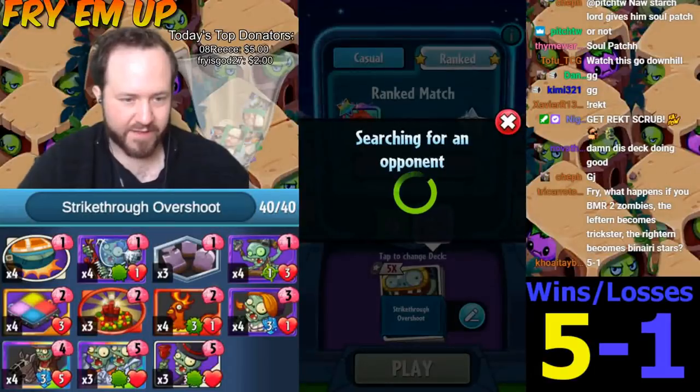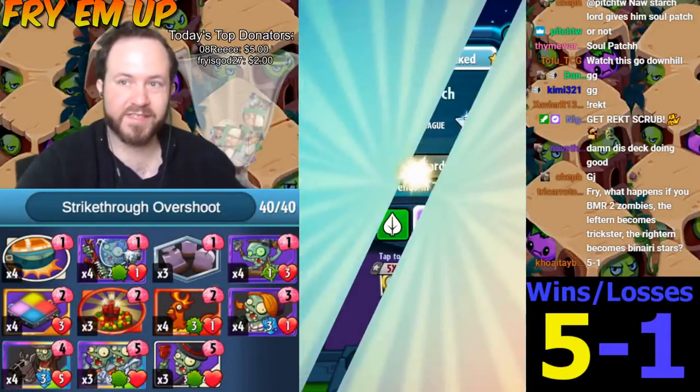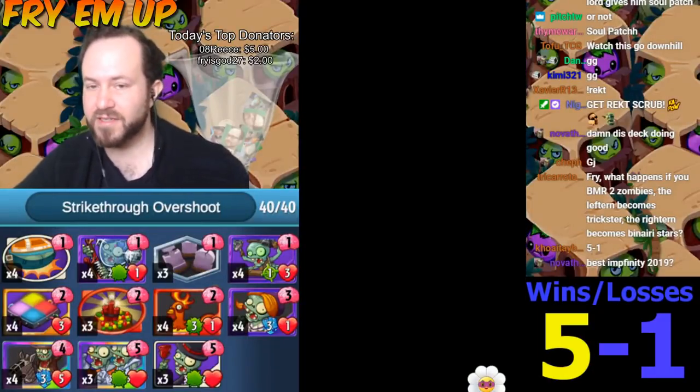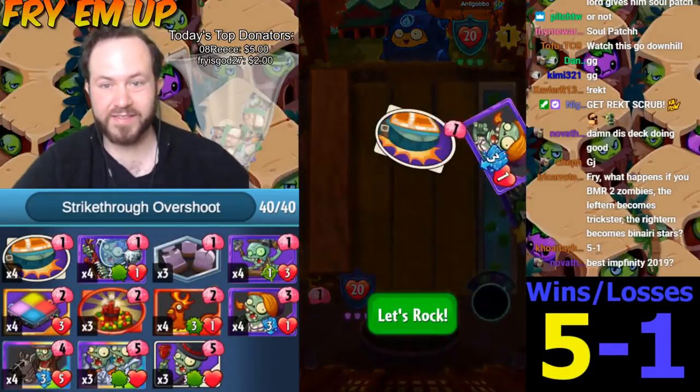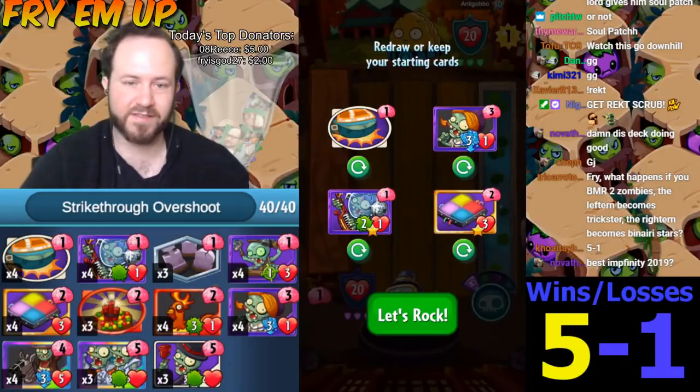If you do bad moon rising with two zombies and the left one becomes trickster and the right one becomes binary stars, the trickster will do double damage. They are spawned left to right, but the abilities happen after they're all spawned. The bad moon rising has to finish before the abilities of the minions it creates occur.